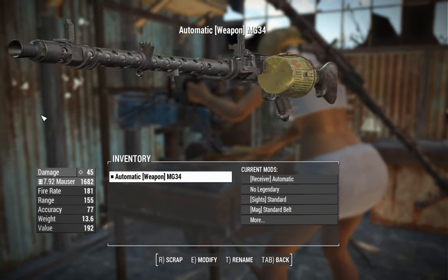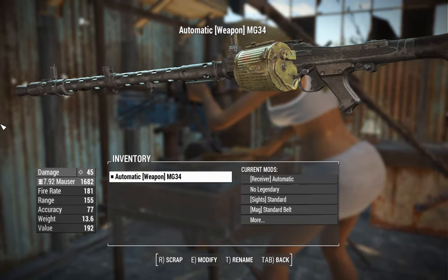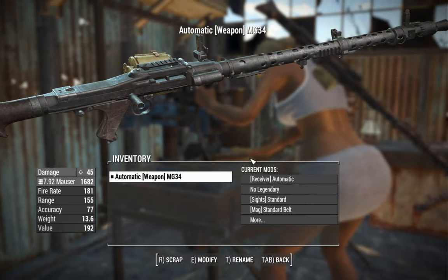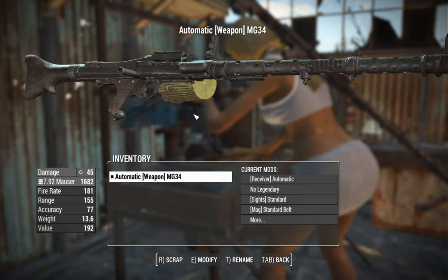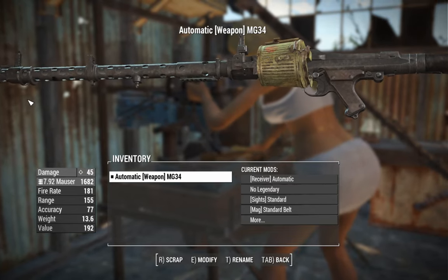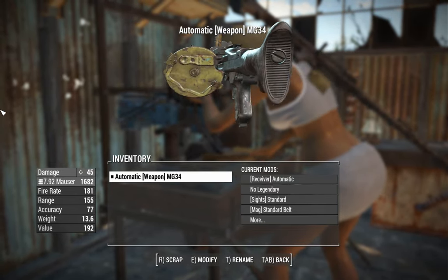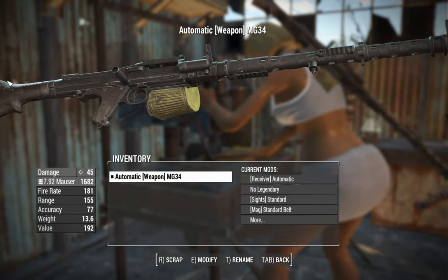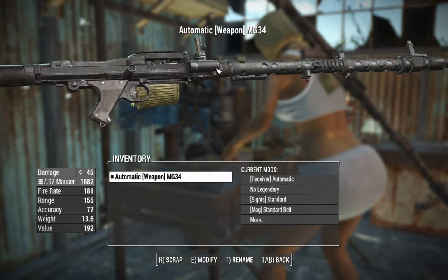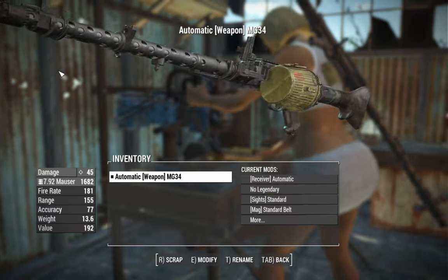It's the predecessor of the mighty German MG42, which was basically the same weapon, but they changed all the parts and made it stamped so it's easy to produce in factories. The .42 is a little bit more reliable, a little bit lighter, and has a massively higher rate of fire. Just think of this as the MG42's slightly older, less attractive sister.